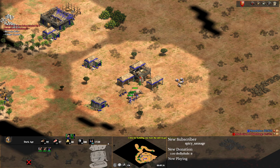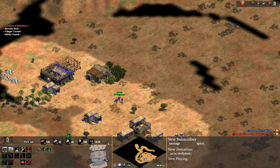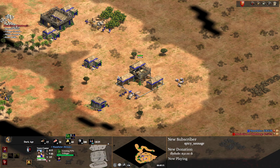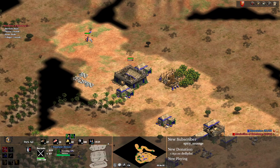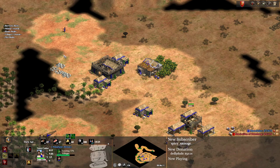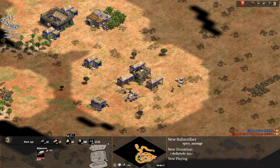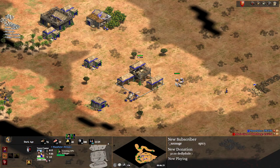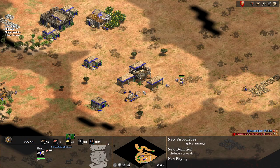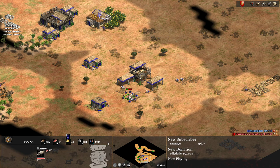Crucial with the build order is to get four on berries quite soon. I'm only sending three here because there's already a villager there, so now it's four - making sure to put two on each side for maximum efficiency. We need to be getting the 10 gold while we make our militias. So that's militia number three - we're making militia and we've got four on wood, four on berries, collecting the 10 gold, already preparing for the boar to run out.